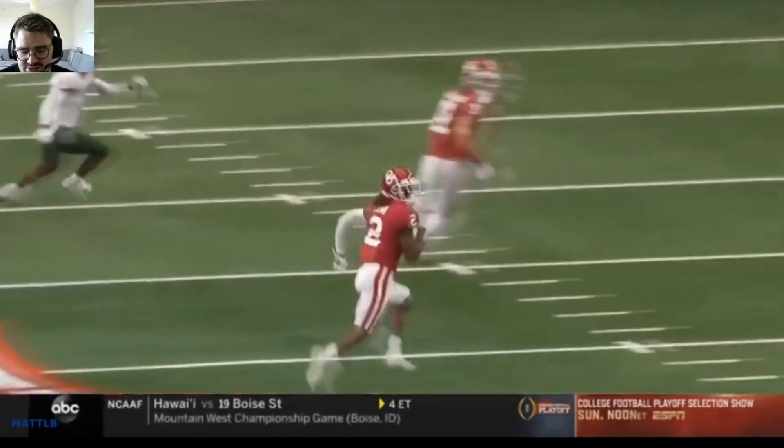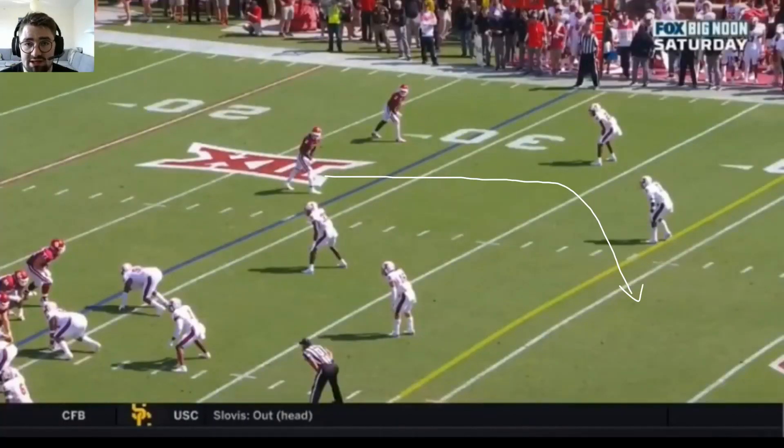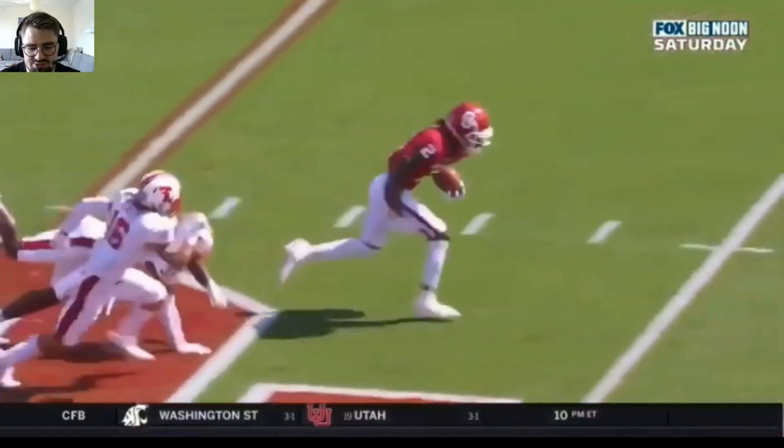Crossing the middle again in zone coverage — finds the space nicely, comes up and makes the catch, contested. Again in zone coverage, plays with the angle a little bit here. First aims outwards towards the deep middle, then comes inside and splits the zones. Good catch, immediate turn — touchdown.